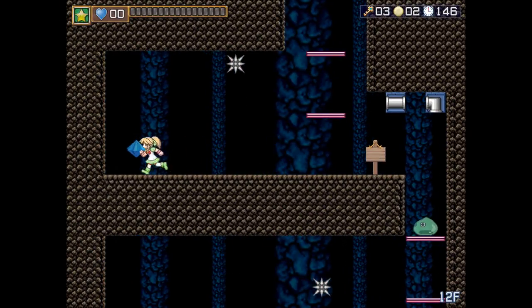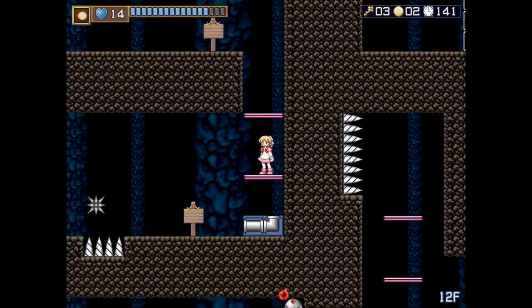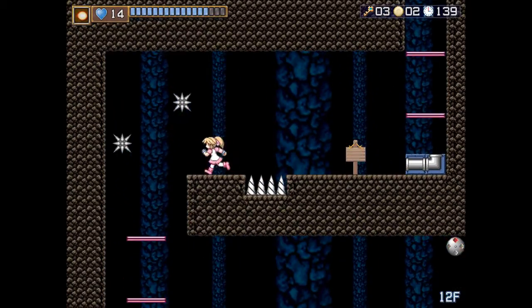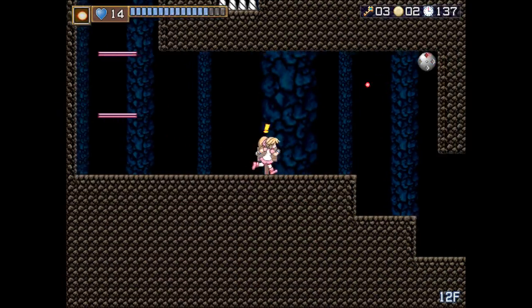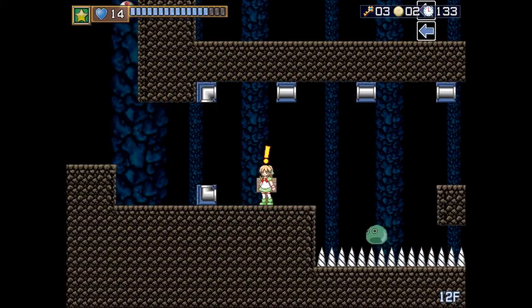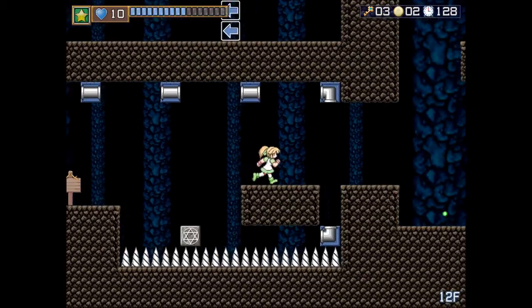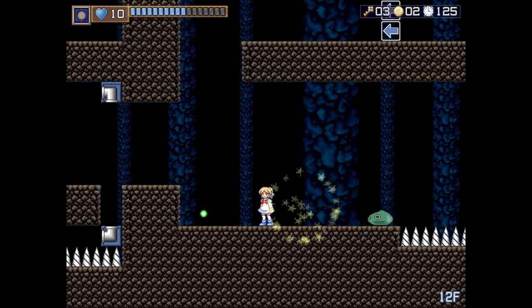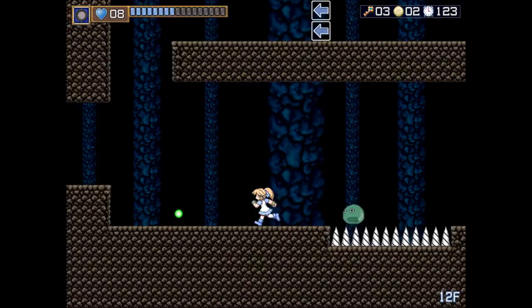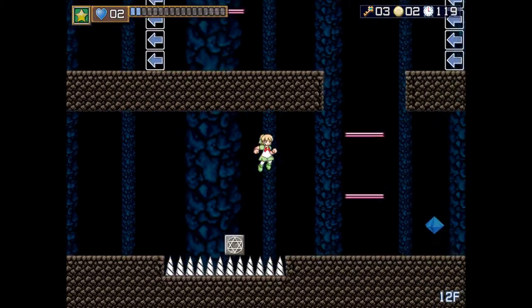These pipes do exactly what you think they do — they keep your shot going for a long time, because they refresh the distance your shot can travel with each pipe it goes through. And here we've got a shot puzzle. Something like this shows up a lot in this game, where you have to knock something around before making it a platform.